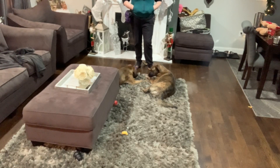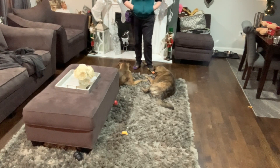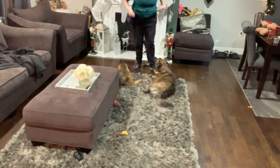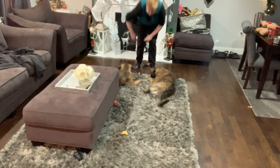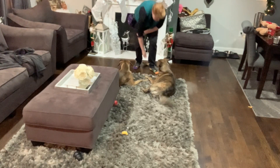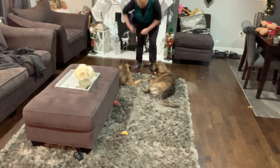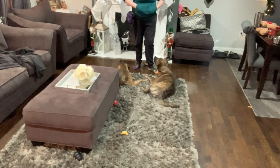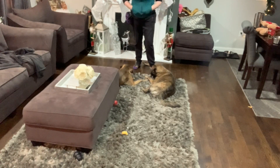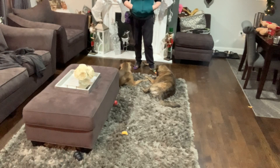Relaxation protocols do tend to be about as interesting as watching paint dry, so I try to keep my little clips of them pretty short. But this is basically what you want to do: get them into a down, and then feed them in that down. You can get more complicated and look for chin rests, calm faces, slow wagging tails, laying on one hip like you can see Mina there. Any of those things are great, but at the end of the day, just get them in a down and pay them there.